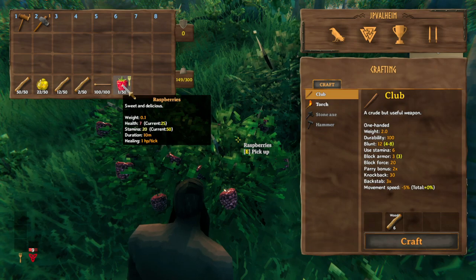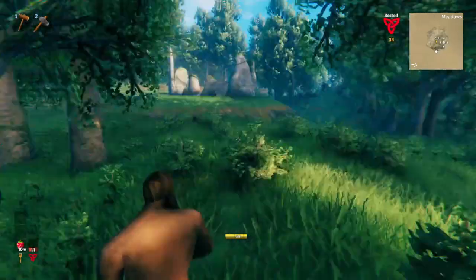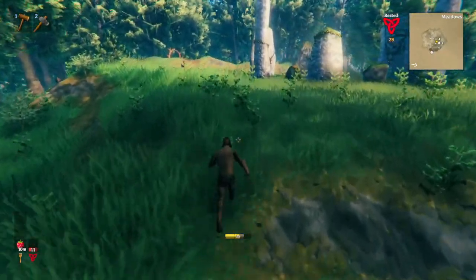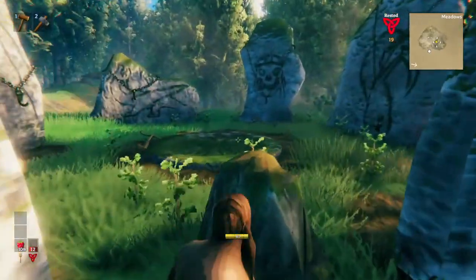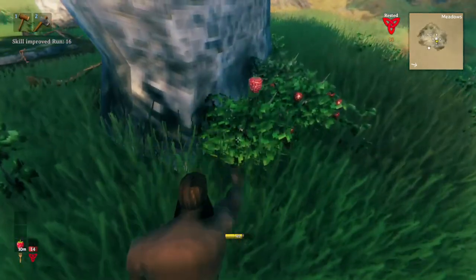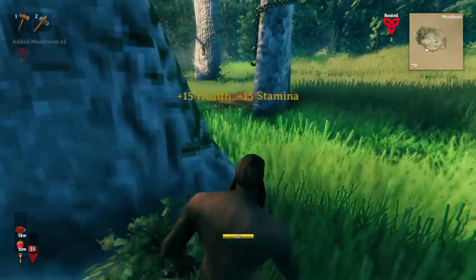Food is arguably more important than your gear. A well-fed Viking can outrun and stay alive in even the most intense biomes, but a Viking with no food will die even in the best armor. If you want to find some quick food in the beginning of the game, you can often look behind these spawn stones — these boss stones — and you'll find raspberry bushes and also mushrooms. This is enough to get you started with two food items.